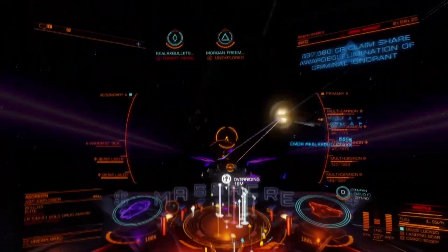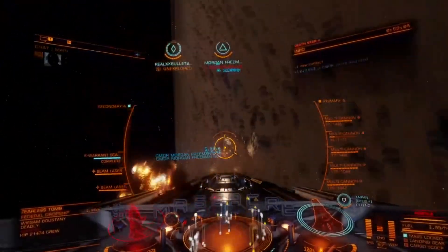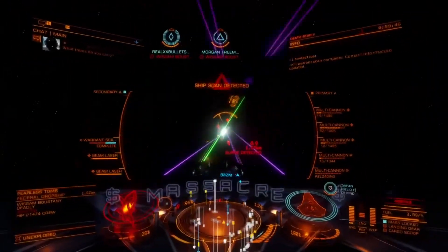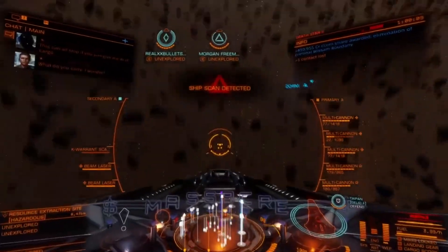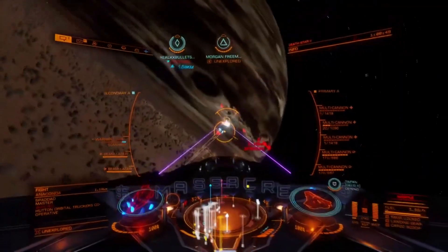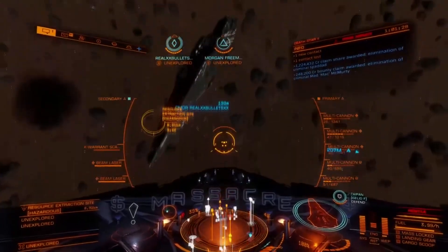In the space gameplay of Elite Dangerous Odyssey, one issue is that the galaxy looks quite dark and could use a gamma adjustment. Unlike on-foot gameplay, you don't experience frame drops in space, though the performance issues are already well known. In terms of combat, mount and bounty values have been adjusted to reflect higher values from targets. The low, medium, high, and hazardous RES sites have also been greatly improved so enemies are more aggressive and shoot more often.